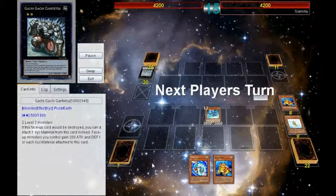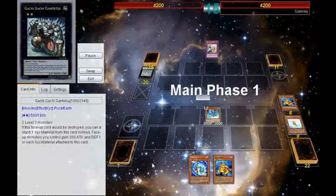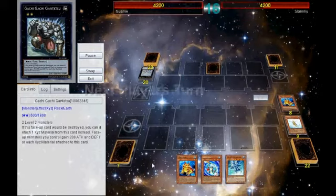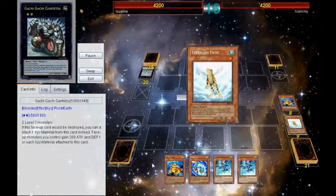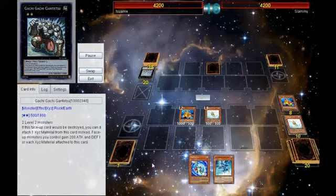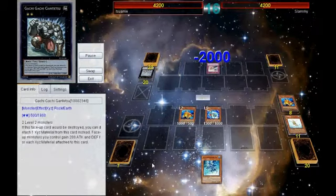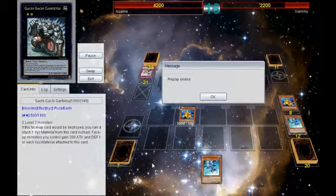I'm sitting with Tidal on the field and Sea Lancer or Swap in hand, so I'm at a pretty good standing. Tidal bounces and I draw into another one. I summon Treeborn, drop that for Swap, dropping a Treeborn and going to Sea Lancer — he Solemns. Then I decide okay, he Solemned, so I'll go into Tidal, and that would have been game.